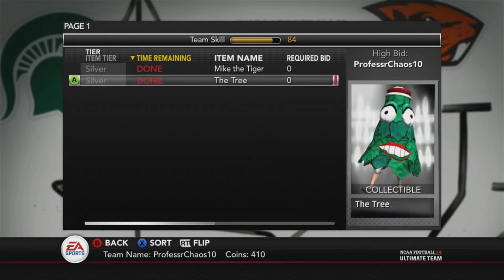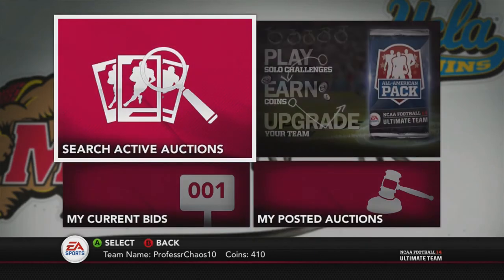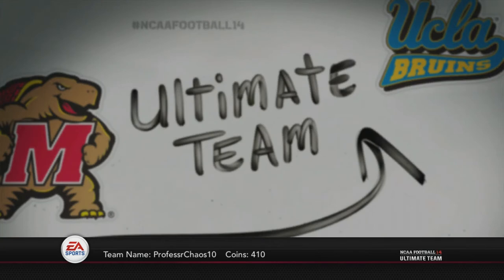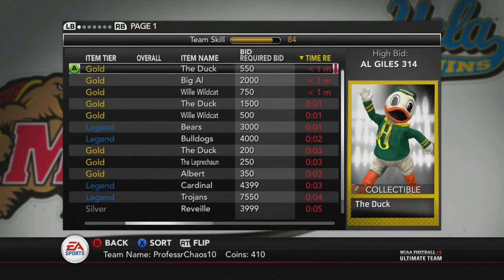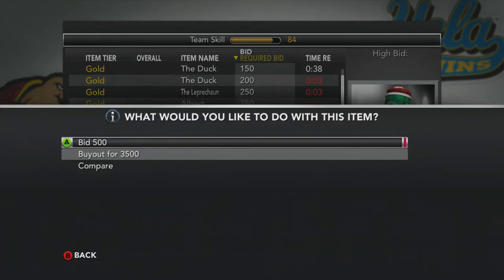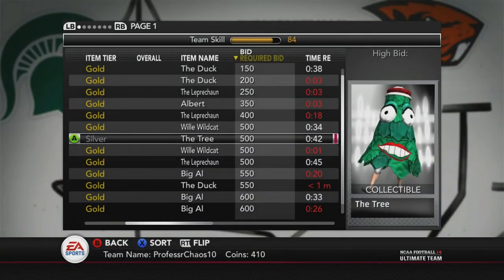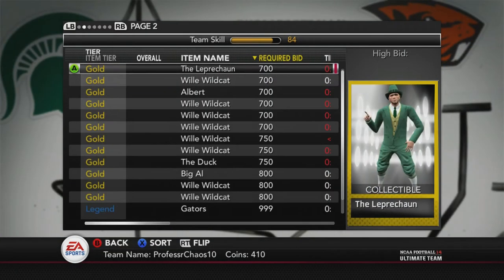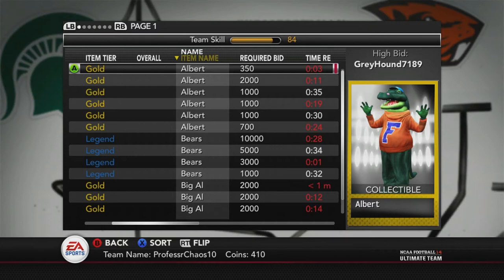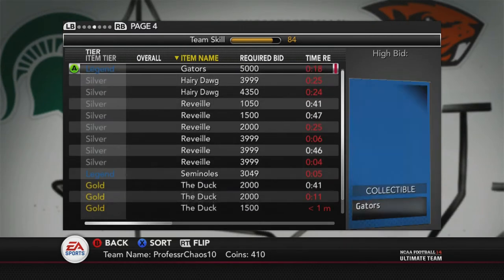As you can see there, I have Mike the Tiger and the Tree. The easiest way to do this is through the auctions and also winning packs. But the easiest collection to get by far are the mascots. There are 10 of them. You get 5 of them — the silver ones — from winning gold packs through either winning the championships through head-to-head or winning the packs through the computers by completing the challenges. But the gold ones you get by just buying packs in the store, like the All-American packs. That's where you get the gold ones.